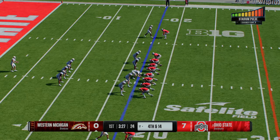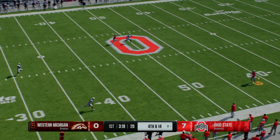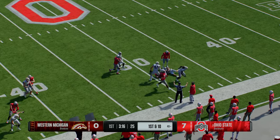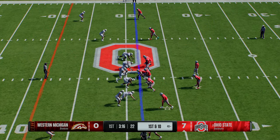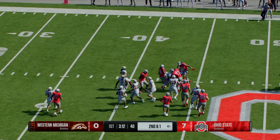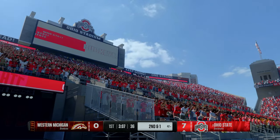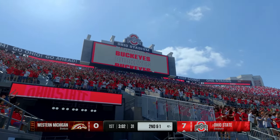The Broncos will send out the punt unit — their second time punting. He's got great speed on the return, getting it up around midfield, down at the 49-yard line. The Buckeyes roll the offense back out there. How about the way they attacked the last time they had the ball? Mixing run and pass and winding up in the end zone. That's why recruiting is so important — they've got weapons at every skill position on the field, and any of these guys is dangerous if they touch the football.